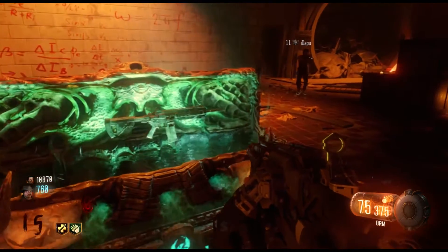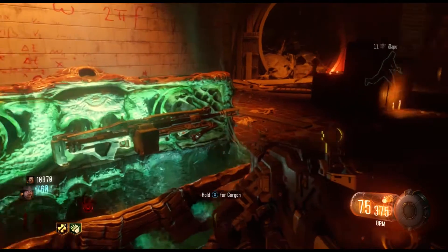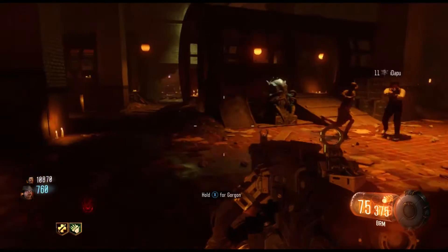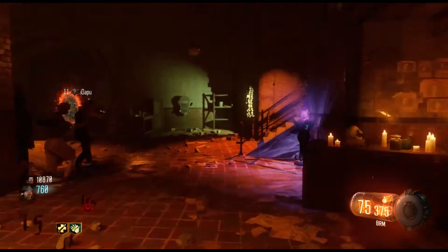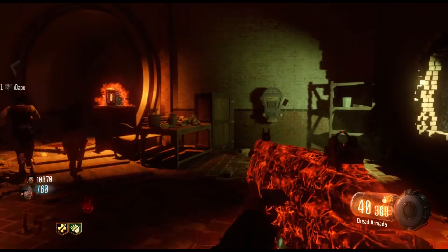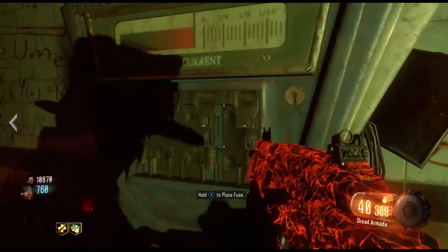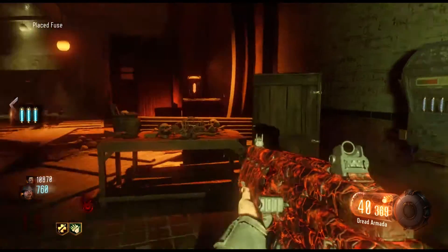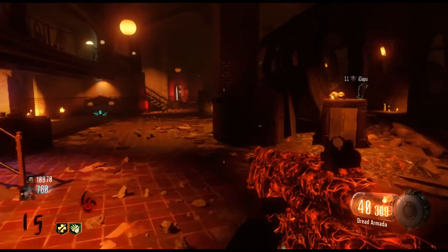Ok guys, this is me, SW Crucialty SW, and today we got a brand new easter egg — or maybe a secret — for you. It's what to do with the fuses on Shadows of Evil. As you can see, we are down in the rift, and my friend Idapur told me there was a machine where I could insert the fuses. So I got all three of them and I inserted them, and this will happen.